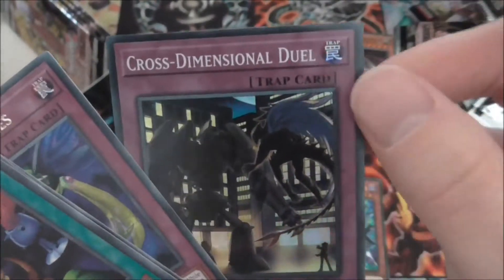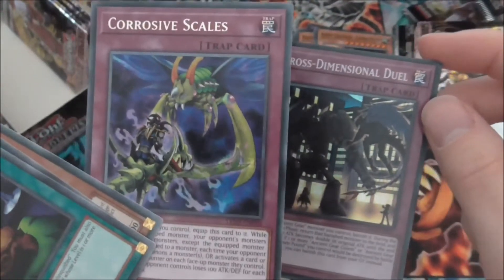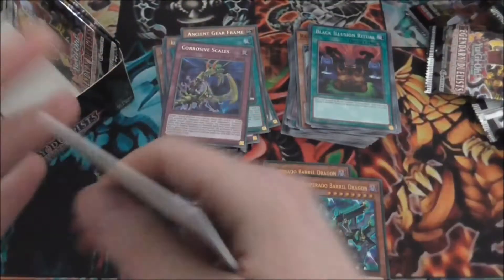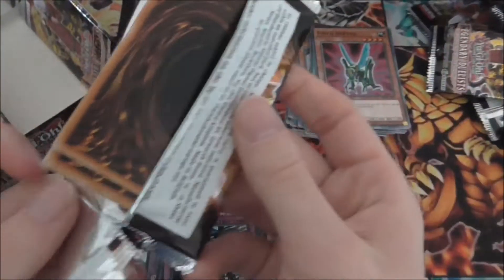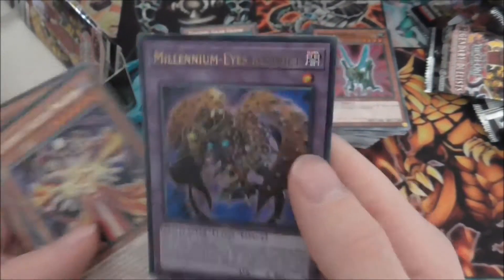Hopefully in the Supers I can pick up that Rainbow Dragon Fusion. Ultimate Bound Relinquished, Ultimate Ancient Gear Golem, and we have Ojama Match — haven't had that one yet. Black Illusion Ritual, Black Illusion Ritual again, Wormbait. Corrosive Scales and we have Cross Dimensional Duel — another Ancient Gear card. They're revisiting some of the anime battles: this depicts the first episode of Yu-Gi-Oh GX where Crowler and his Ancient Gears faces off against Jaden and his Elemental Heroes. Then we have Parasite Paranoid — first one of those. And Sapphire Pegasus.